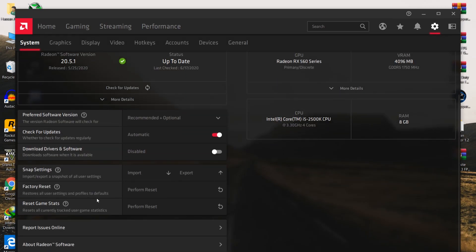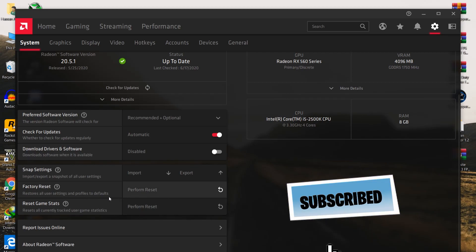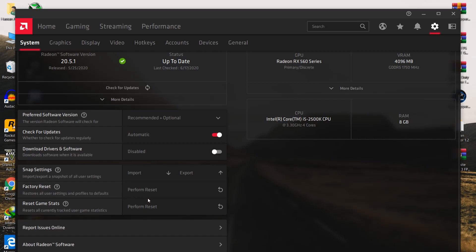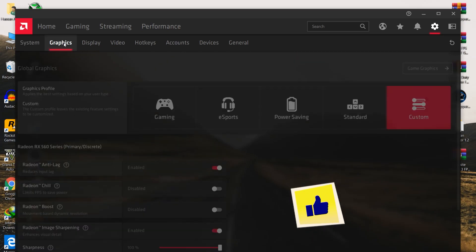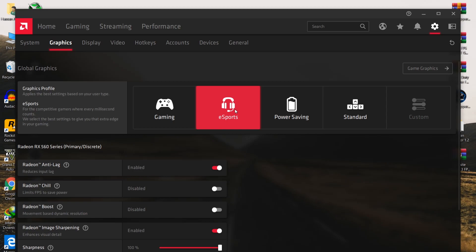After updating, go to settings and first reset all of the settings and reset the game stats. Just after resetting the AMD Radeon software settings, now go to graphic settings and carefully follow all of the settings on your PC.